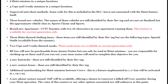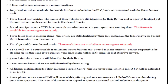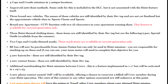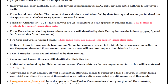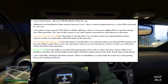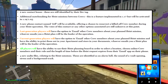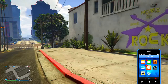We are also going to be getting two Cops and Crooks themed masks. BZ Gas will also be available to purchase from Ammu-Nation, but can only be used in heist missions — it's basically a gas that puts you to sleep, available in single player. We'll also be receiving five new hairstyles, two new contact lenses, and a new phone contact named Jeff, offering a chance to resurrect a killed-off crew member during your heist operation. Finally, all players will have the ability to use their heist planning board to select a location, choose online crew members and their roles, and set the length of time before the heist request expires from their email app on their phone.